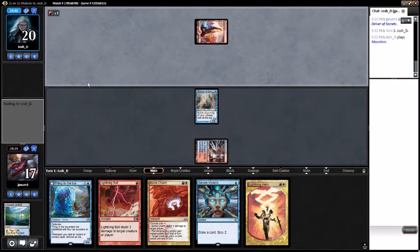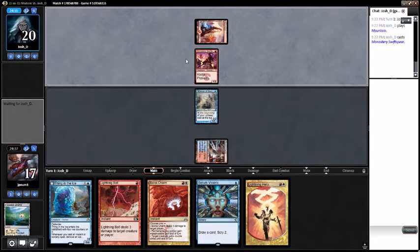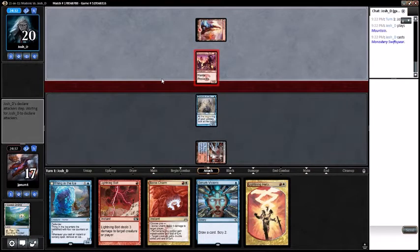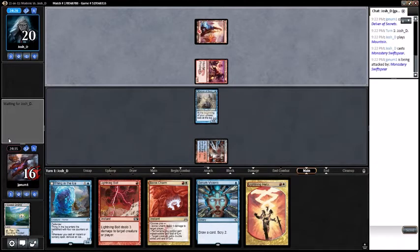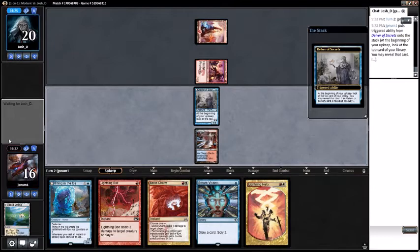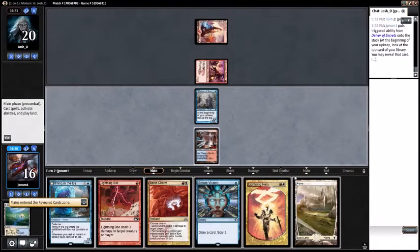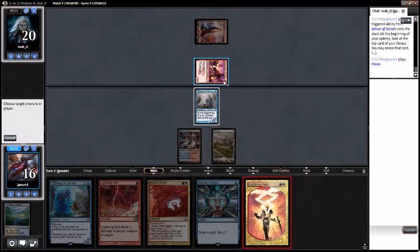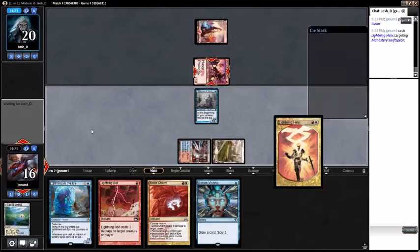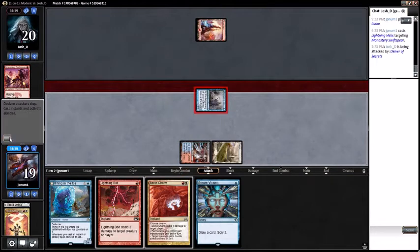Opponent's got a Mountain - I'm probably playing against a burn deck. Their Swiss Spear hits us for one, putting us down to 16. Can we draw a land or flip a spell to the Delver? I'll go ahead and Helix the Swiss Spear, being that my opponent doesn't have any mana open for Skull Crack. Attack for one, pass turn.